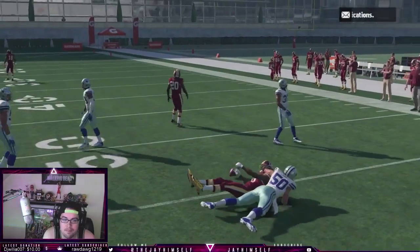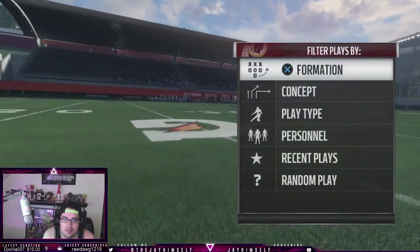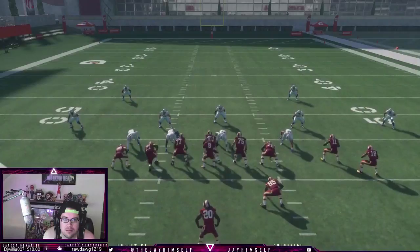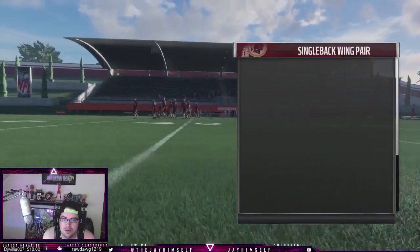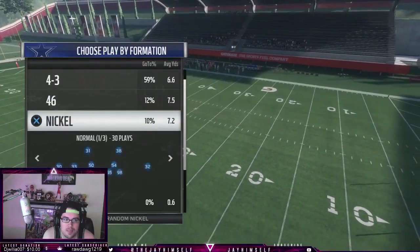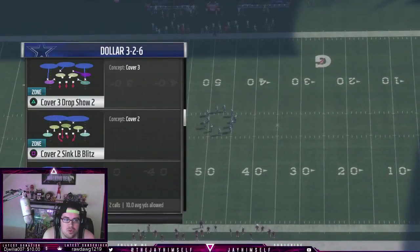All right, we're not cooperating on the random play thing. Deep post — we'll go to it. Force me nickel, knit, or dollar — that's a popular defense. You're gonna see a lot of cover four and a lot of cover three. First we'll show a cover three.